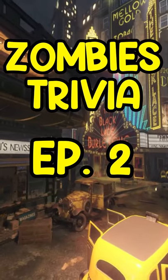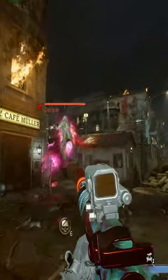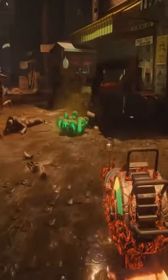Have you spotted this sneaky Shadows of Evil reference in Cold War Zombies? If you grab an XM4 and pack-a-punch it, its name becomes the Xenomatter 4000 — which is the green gooey stuff that comes out of parasites and meatballs after round 12 on Shadows of Evil, and is used to build the Apothicon's Servant.